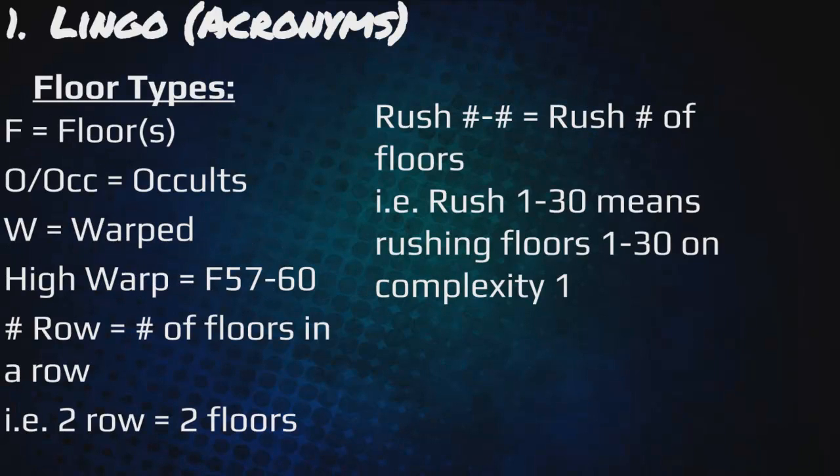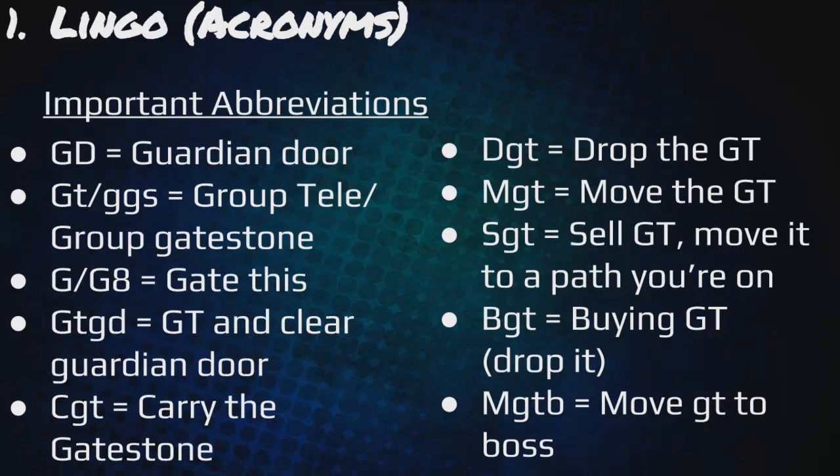You also have floor types: F equals floor, O/occult equals cults, warped, high wars which is floor 57 to 60. Number and row is the number of floors in a row a person wants to do — two row means they want to do two floors in a row. Rush number to number means rushing floors on complexity 1, e.g. rush 1 to 30. Important abbreviations: GD is guard door, GT/GGS is group tele or group gate stone, gate this, GT GD means gate, tele and clear the guardian door, CGT is carry the gate stone, DGT drop the gate stone, MGT move the gate stone, SGT sell the gate stone — same as drop but move it to a path you're on — and BGT is buying the gate stone. MGT B is move the gate stone to the boss.